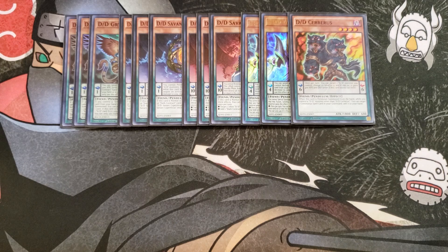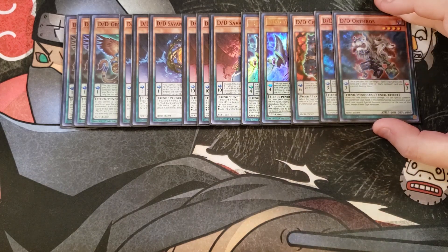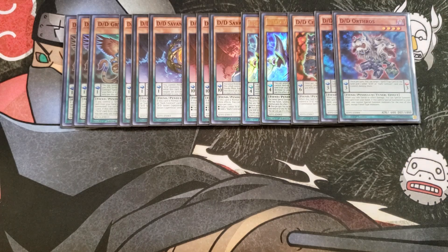I'm then playing two copies of D/D/D Orthos. This card is a great level four tuner monster and just a fantastic card overall because it pops spells and traps. Once per turn, you can target a spell/trap card on the field and one other D/D or dark contract card that you control and destroy them, which is a pretty good effect — especially if you need to pop something like a Mystic Mine that your opponent has on the field.